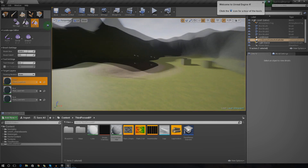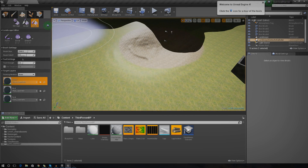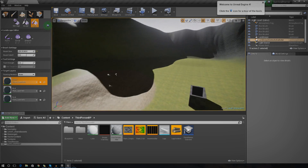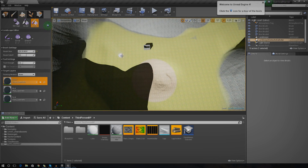That looks like a happy medium for me right now. Looking at the rocks and gravel it looks really realistic - we've got lots of depth, just about the right kind of lighting. I'm going to draw in those paths for the mud using the paint tool. I'm going to turn my brush size all the way down because I don't want the paths to be too big. According to my level plan the player start is over here, and we'll be walking around the lake and over to the shed. I'll select the mud layer and draw it in.